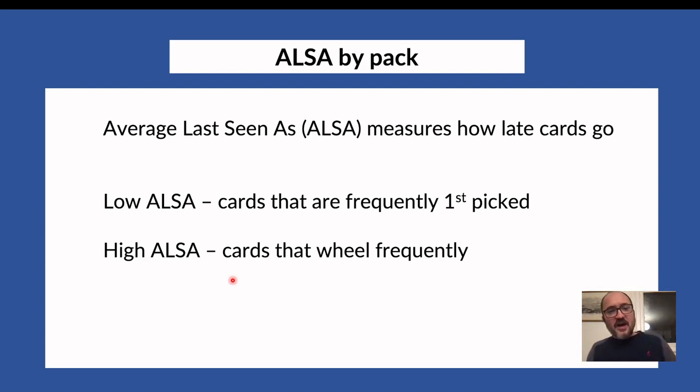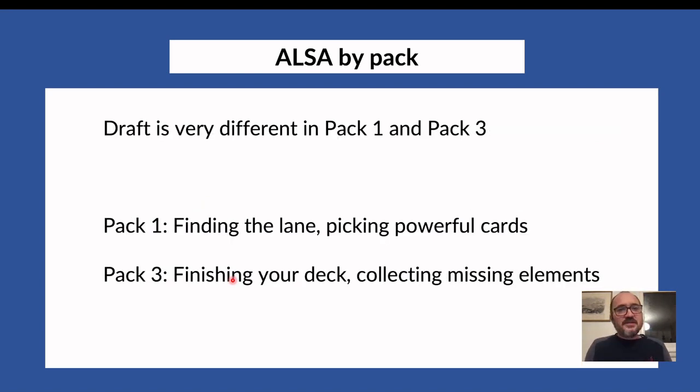Also, looking at cards with a high win rate and also high ALSA — good cards not being drafted a lot — you can figure out which colors are open. Today we're going to dig a bit deeper into ALSA, because it's not as simple as just one number. Draft is very different in pack one versus pack three.